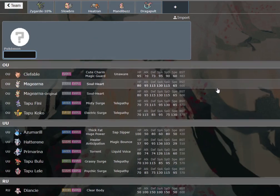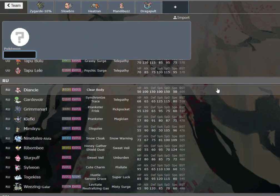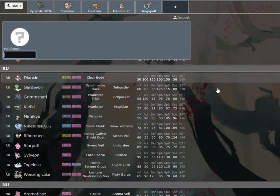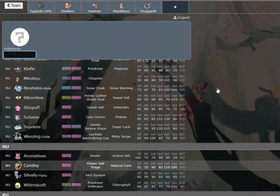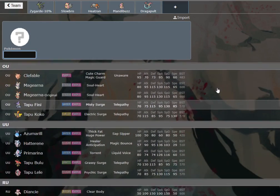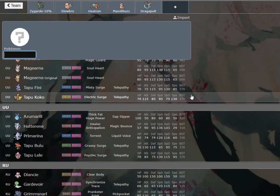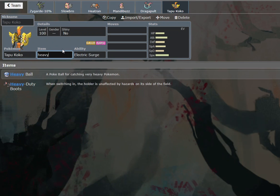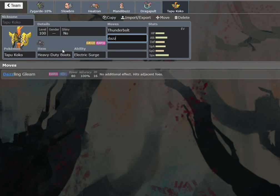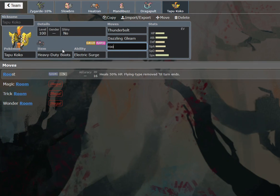But it's not really a very durable check to Pheromosa. We could also go with a Scarf Tapu Lele. I just want something that will check Quiver Dance Pheromosa — that's what I'm looking for. We might be fine with Clef for Fairy, but I don't really want to use Clef on this team. I think that Koko could be really cool, actually, because it opens up for Zygarde 10% to come in safely. We could run a Roost Koko — Heavy Duty Boots, Thunderbolt, Dazzling Gleam. Unfortunately it doesn't get Close Combat or Rising Voltage or anything we really wanted, not even Volt Switch, so that's unfortunate. But it's still pretty decent.